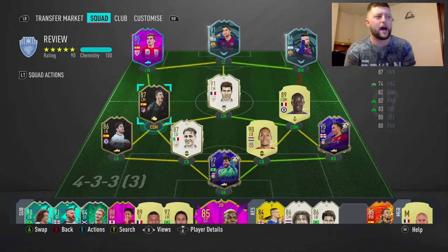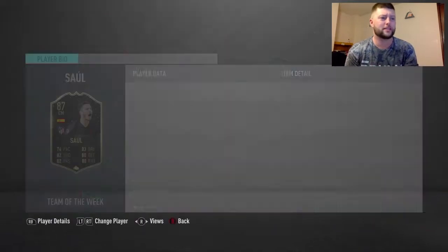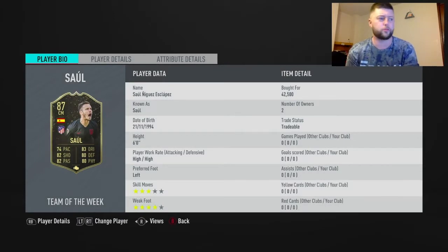Today we are looking at Second Inform Saul - he's got himself a headliner card. A few weeks back we had headliners and he's managed to get an 87, so he's gone from his 85/86 to an 87. The headliner upgrade is a little bit more expensive, coming in at about 50k, whereas his inform is 42k - which is quite funny because his 86 is about 42 as well. This card will probably either rise a little bit or the 86 will end up dropping.